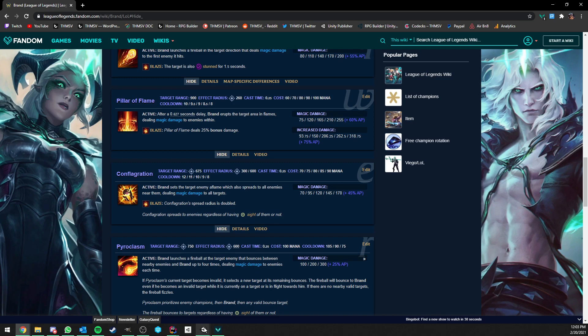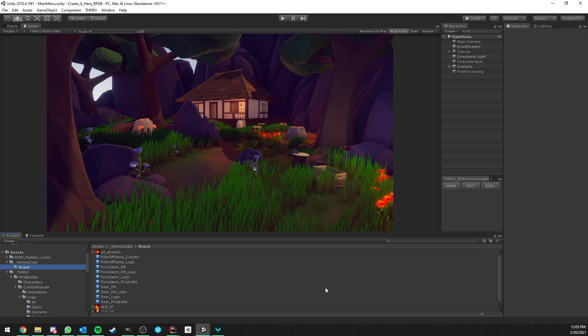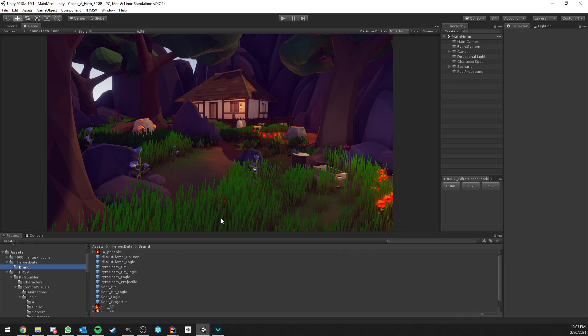For these videos I'm not going to show the process of creating spell effects and animations. There are other videos and documentation about that, and I want to keep these as short as possible since it's still going to take at least 10 or 15 minutes to create Brand. So let's quickly get started.